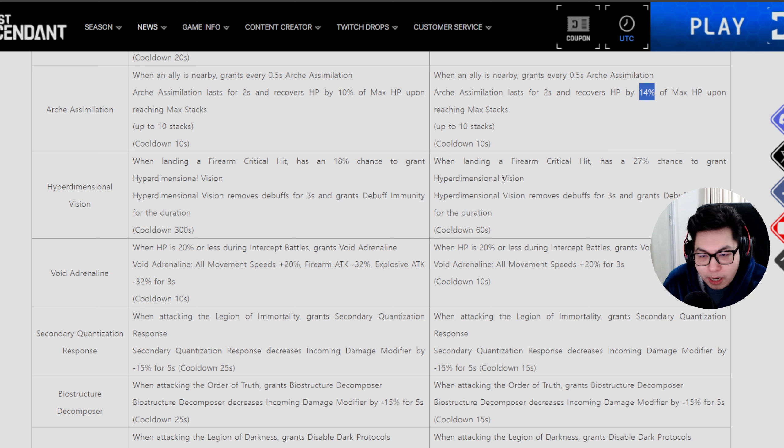Hyperdimensional Vision — when landing a firearm critical hit, there's a 27% chance to grant hyperdimensional vision, which removes debuffs for three seconds and grants debuff immunity for the duration. Previously it had a cooldown of 300 seconds; now it's 60 seconds. So whenever you land a firearm crit you have a 27% chance of cleansing debuffs and granting immunity — it might have some uses now.